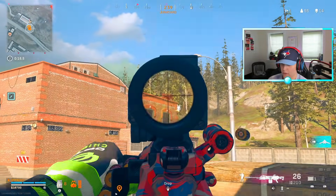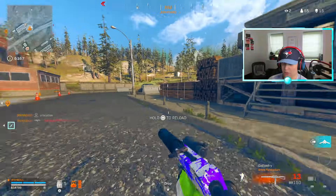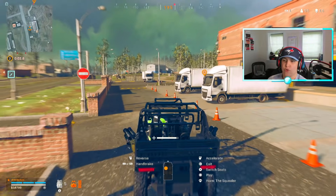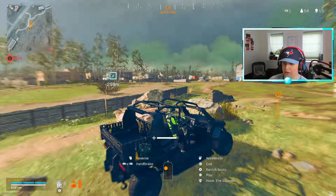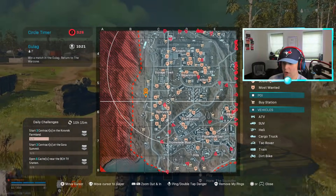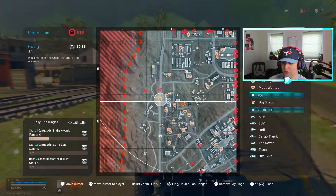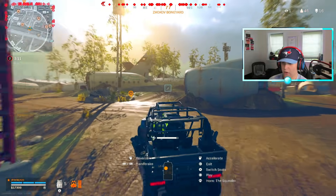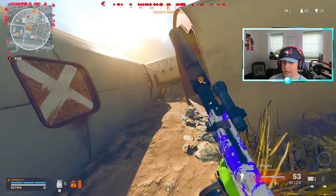GGs to that guy. I got 20 bullets in this gun — that should be enough, luckily it has a very high magazine count. Although the reload time because of that is super slow. This guy's literally just camping behind rocks. GGs — wow, everybody is on the opposite side of the map. Two guys just spawned in. I'm going the wrong way, let me turn around. Let me just get out right here — I can't drive in this game.